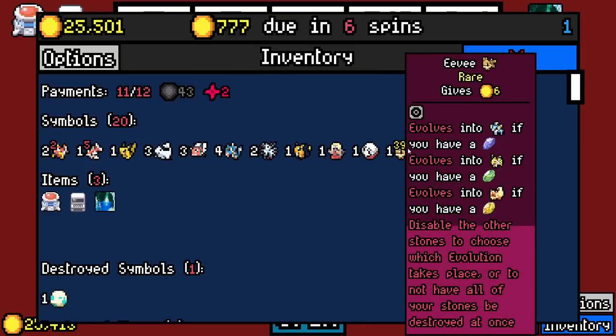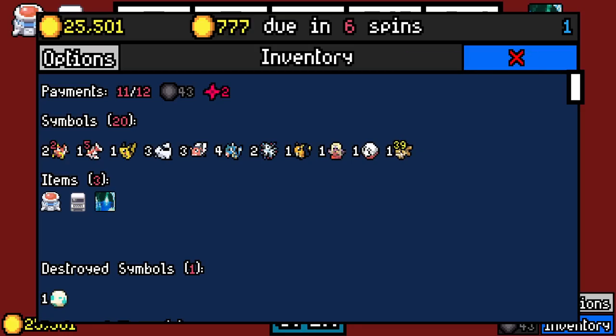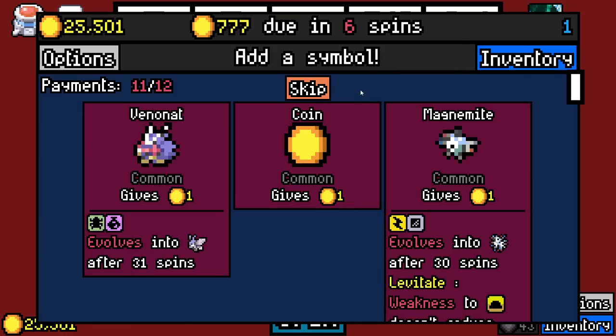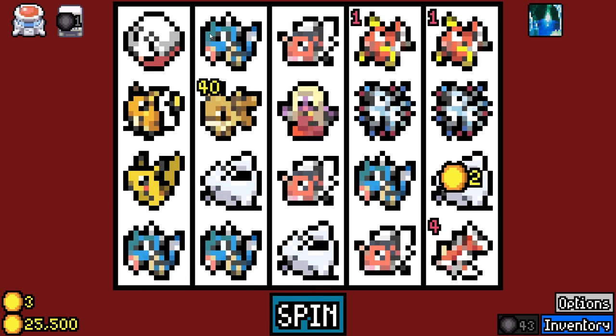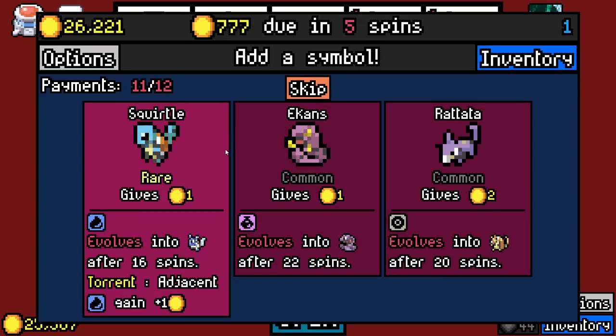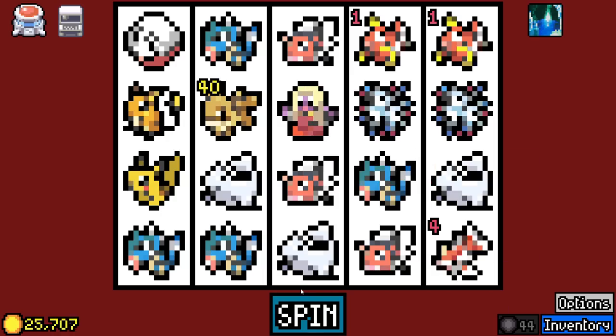Wait, Eevee gives 10 at a base? No... So then why are you getting increased value up to 10? Even more confusing — it multiplies your 6 into 10? Somebody else nerfs it back down by 1. There's the Squirtle!